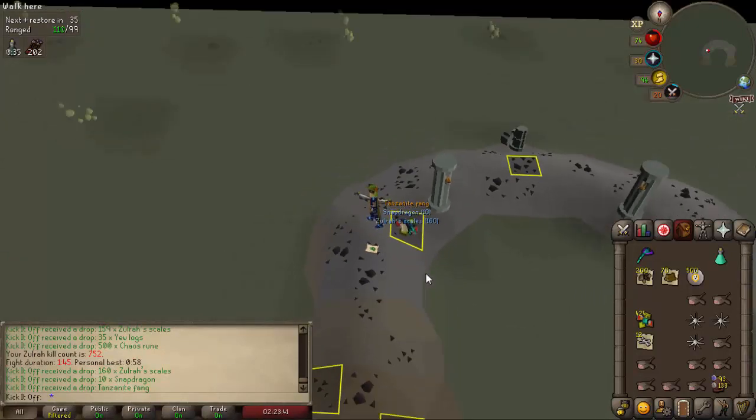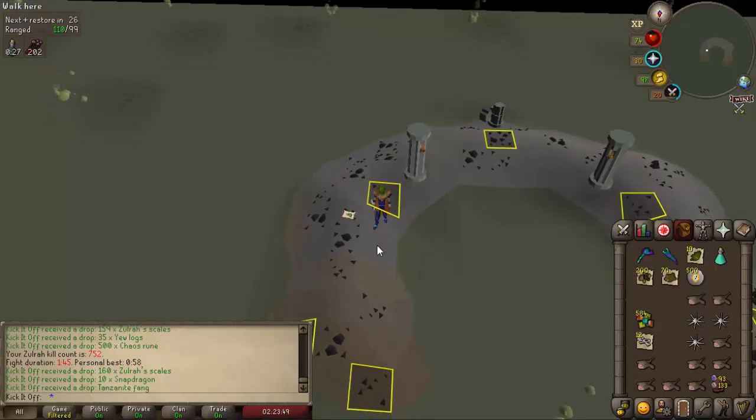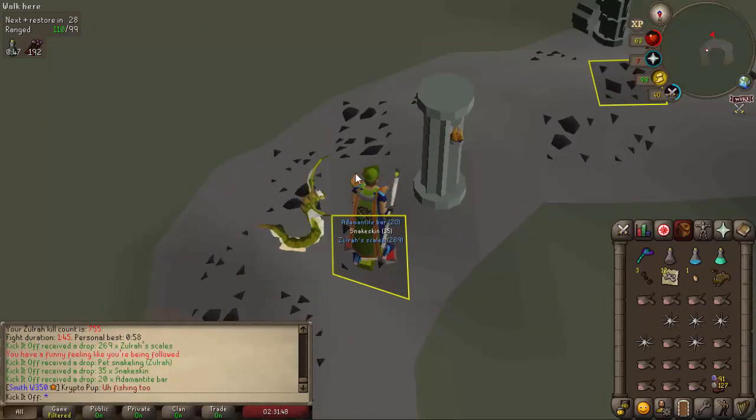After a lot of Zora kills with the bow and no drops, we finally got the first one. I think this was after about 200 kills with the T-bow — tanzanite fang coming in. Not ridiculously dry; I think that's my third tanzanite fang now, but it's a drop nonetheless and one of the six uniques.